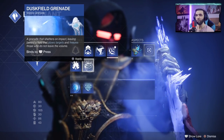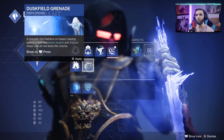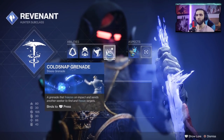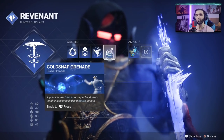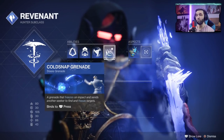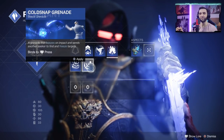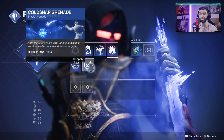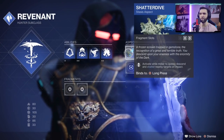Then we have the duskfield grenade — a grenade that shatters on impact, leaving behind a field that slows targets and freezes those who do not leave the volume. The third one is called the cold snap grenade, and this one is something else — a grenade that freezes on impact and sends another seeker to find and freeze targets. Yes, it sends another seeker to find and freeze targets — we will be testing that out.